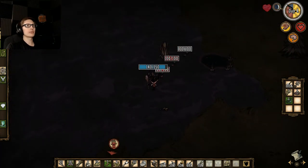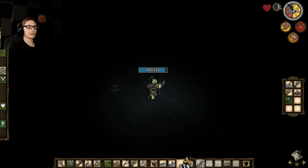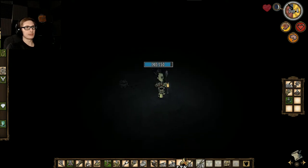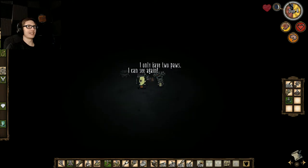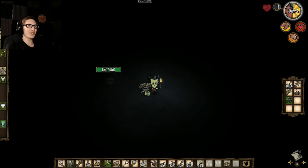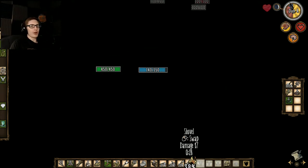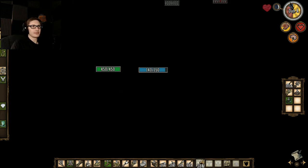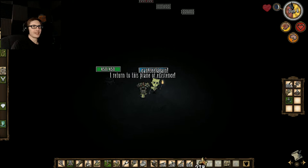Hey, this looks different. Sam, build a torch. I have a torch — 53 durability. We might just barely be able to eke out. Now take out your torch. Every so often I might just... Also Sam, this is hurting our sanity. Please stop.